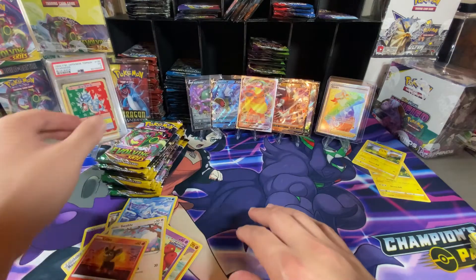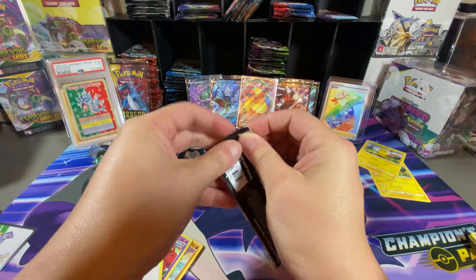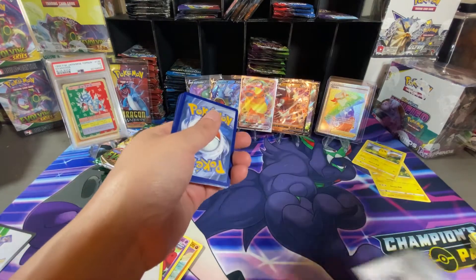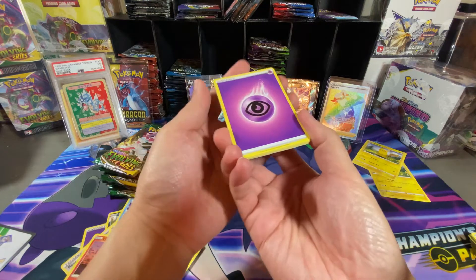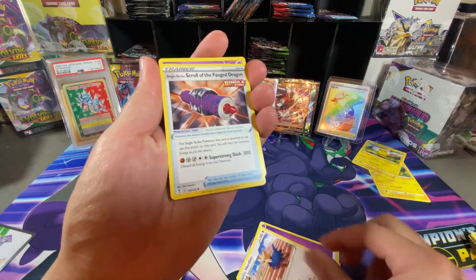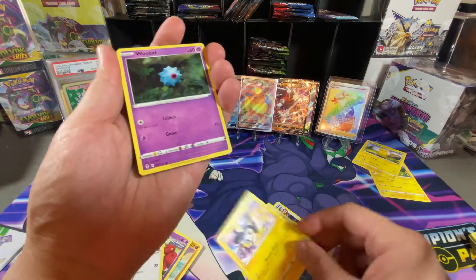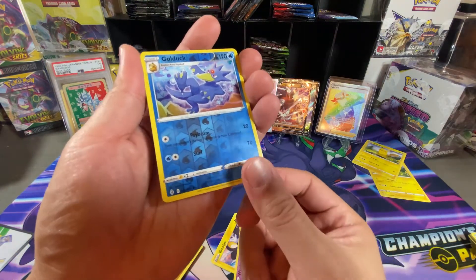Nothing. I think we're about halfway done with this opening. White pack, let me put in some work here — four going into a fire energy? No, psychic. No, psychic again. Okay, let's see — Espeon? That'll be nice, that'll be so cool if it's something different. Gold Duck! There's a hit!